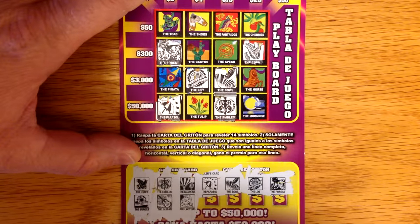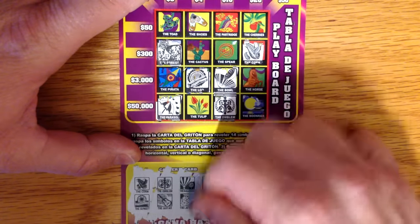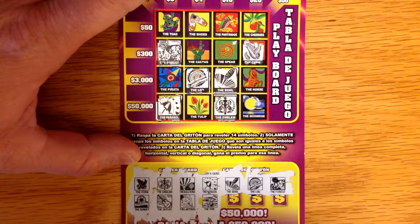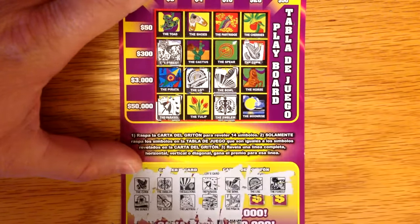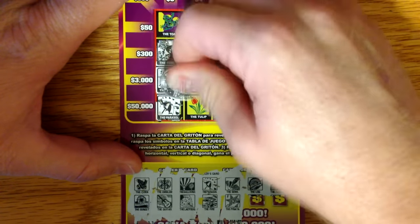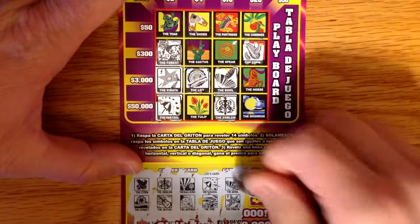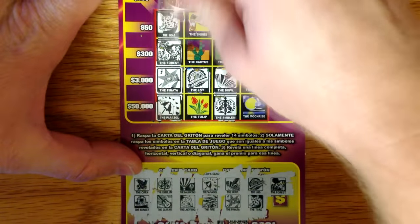Let's see — the ladybug. Do we have the ladybug? No ladybug. Do we have the fire? Do we have the fire on the second row? Nothing so far. Do we have the pinata? Oh, we do have the pinata. And do we have the toad? We have a $3 winner. Awesome.